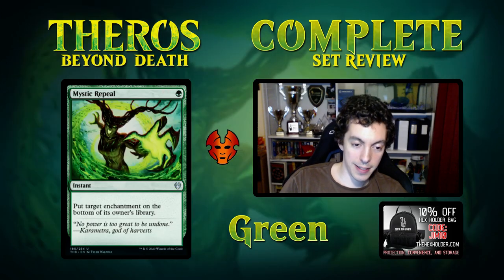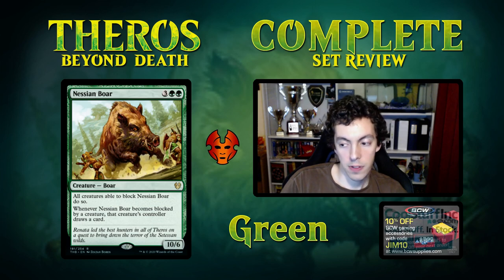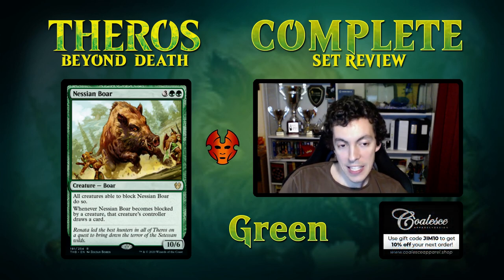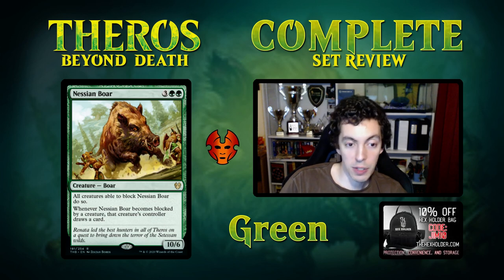Nessian Boar — 5 mana for a 10/6. I believe the only ever 10/6 in all of Magic. All creatures able to block this must do so, and whenever it's blocked by a creature, that creature's controller draws a card. Unplayable in Constructed — it's a non-evasion creature that costs 5 and doesn't affect the board the turn you play it. However, in Limited this card is bananas good. In a creature matchup giving it haste would be big game, but as a fun card it's very silly in Limited.